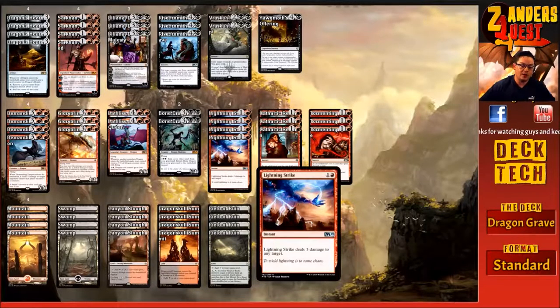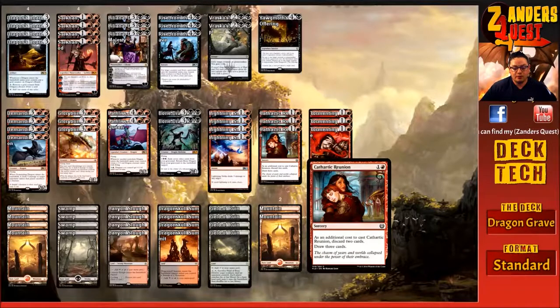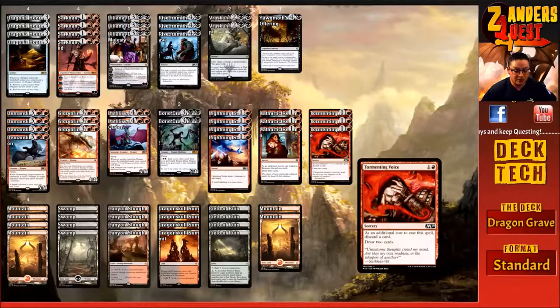We also want more looting, so we're running Cathartic Reunion as a four-of — two mana, one and a red, at sorcery speed. As an additional cost you discard two cards, then draw three cards. This lets us get rid of what we don't need or put our big dragons in the graveyard and draw into more cards. We're also running a three-of Tormenting Voice — also two mana at sorcery speed. You discard a card and draw two cards. The amount of card draw in this deck lets us hit our land drops reliably, get the right stuff into the bin, and draw into more dragons.